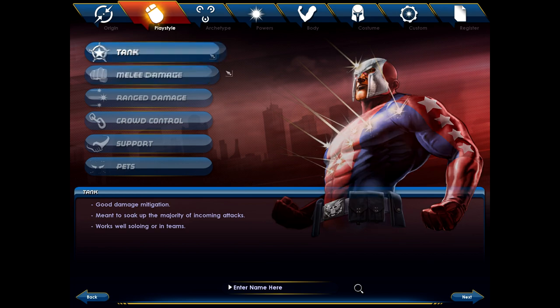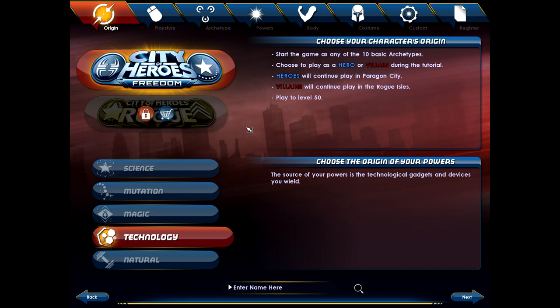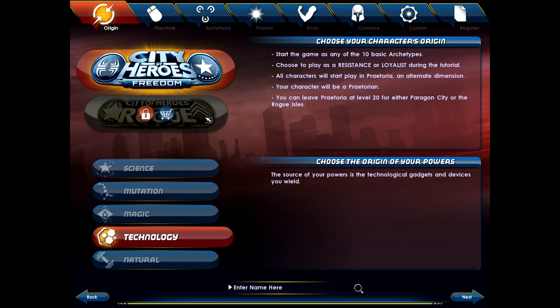On the first screen here you will see a couple of different options. The City of Heroes Freedom option at the top is basic — you choose either a hero or a villain, then one of the ten basic archetypes. Heroes will go to Paragon City as a starting area, or villains will go to Rogue Isles. VIP members get the option of going Rogue, which gives access to the ten basic archetypes plus Resistance or Loyalist — a neutral character for the tutorial. All characters start in the Praetoria area, an alternate dimension exclusive to VIPs. Those characters are Praetorian — neither hero nor villain — and at level 20 you actually choose which way you go, progressing through a storyline that takes you toward being a hero or a villain, at which point you go to Paragon City or the Rogue Isles.